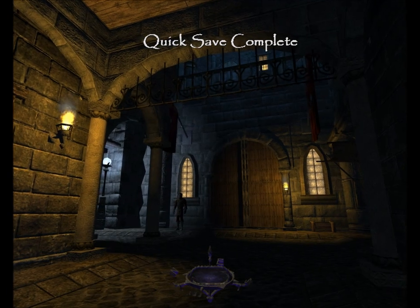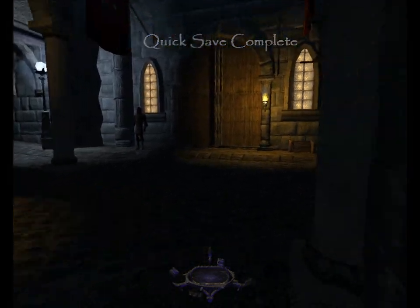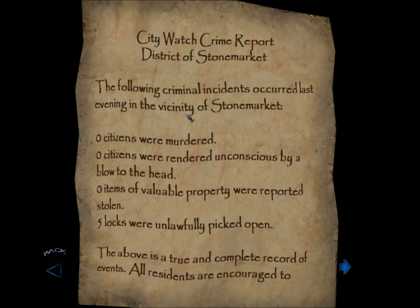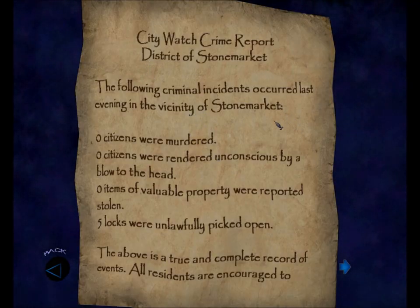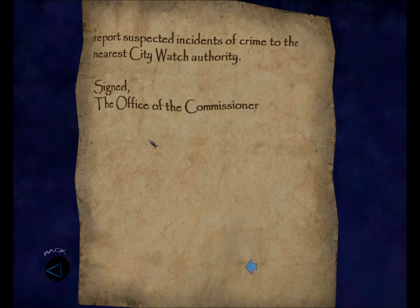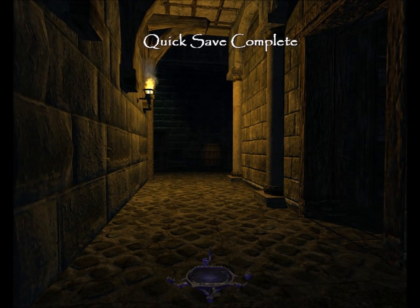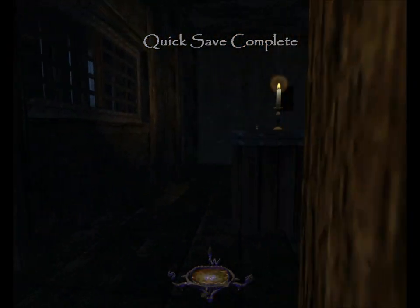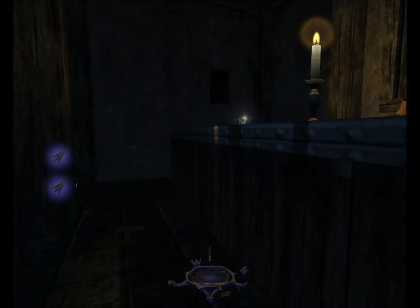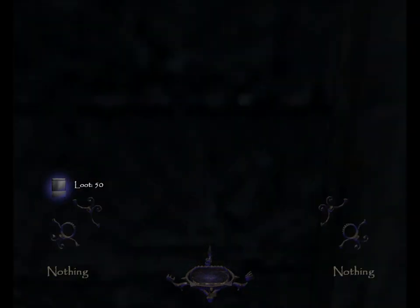Here we are in Stone Market proper — keep in mind that Hammerites are hostile to us. Let's look at the crime report for Stone Market. City Watch crime report, District of Stone Market: zero citizens murdered, zero rendered unconscious, zero items of valuable property stolen, five locks unlawfully picked open. Inside the watch station, same as before: two broadheads up on this shelf, and one silver coin in front of the guard which will yellow alert him when we take it. That's a loot total of 50. We'll just wait for his yellow alert to settle.